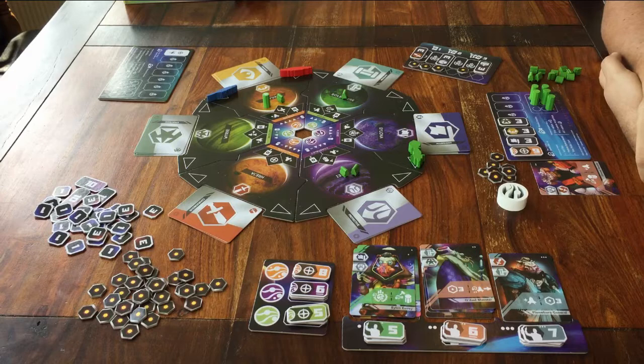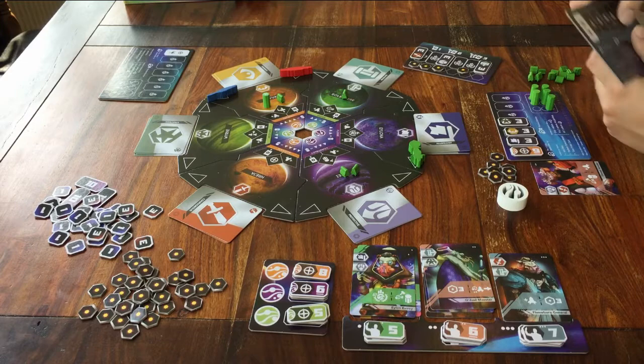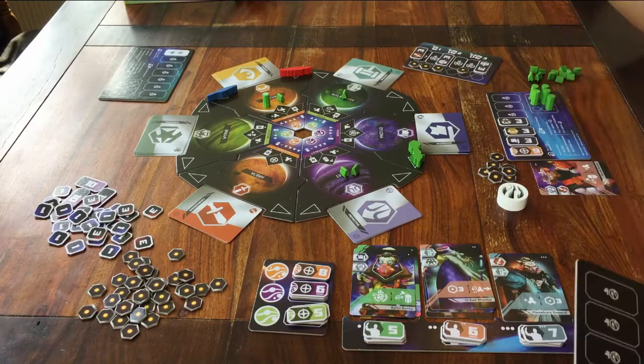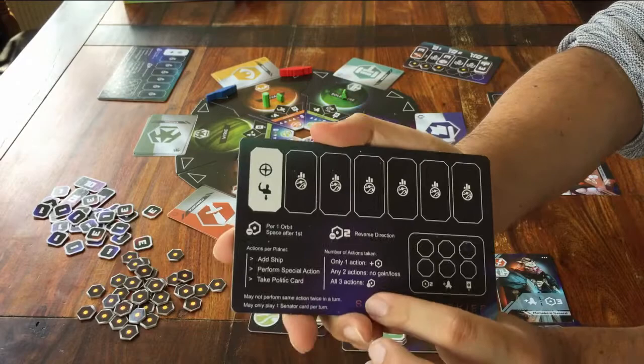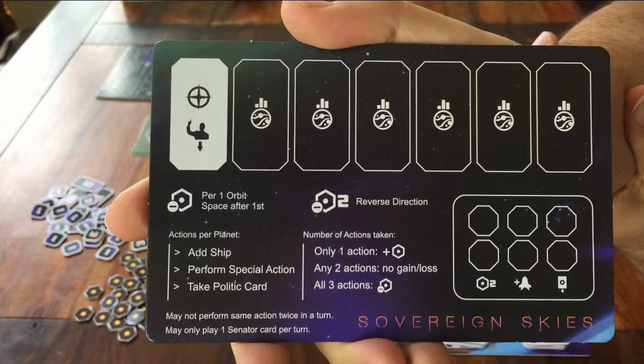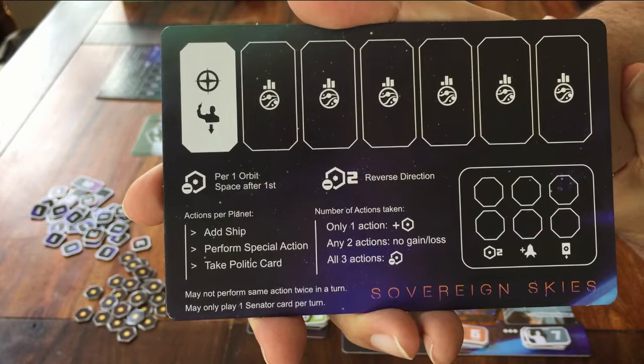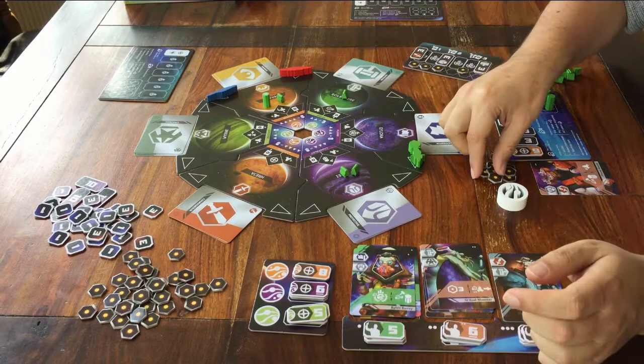And the last thing: as I've said, you can take up to three actions — drop a ship, take a card, and do the planet's own action. You might wonder why you would take less than three actions. Well, if you look at your own player board, it says numbers of actions taken. Because if you only take one action and then you stop, you get to take one energy token. But if you stop after two actions, nothing happens. And if you take all three actions, you have to pay one energy token.